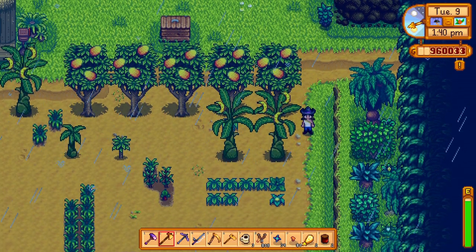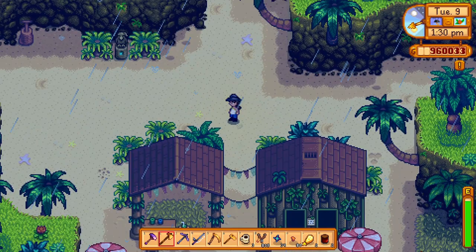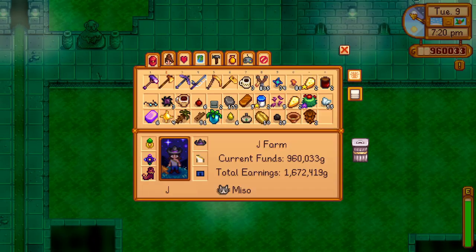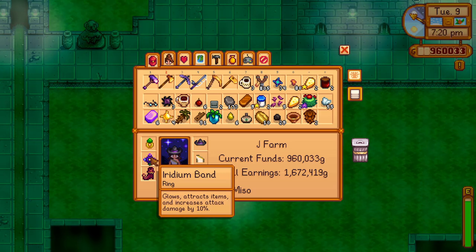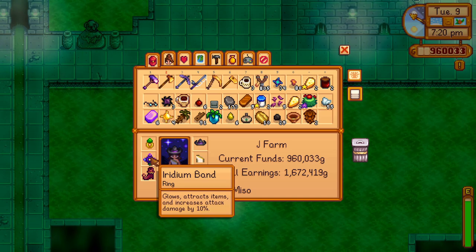I do have no sprinklers on Ginger Island, but I also have a lot of trees — I feel like they balance each other out. I also have a really good weapon that I made in the volcano. I didn't know you could combine rings together in the volcano, but these are my favorite two rings and I would combine them again in another world.